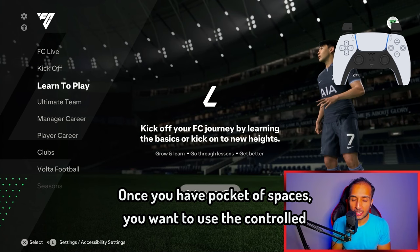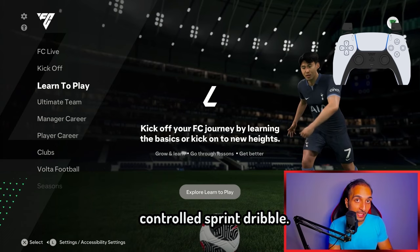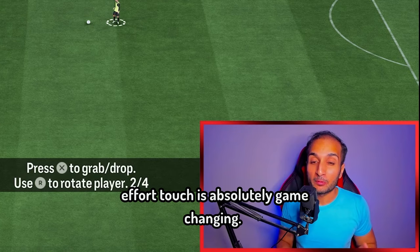With controlled sprint dribbling, it is all about setting up the opponent. Once you have a pocket of space, use the controlled sprint dribble. Set up the opponent using the caressing technique, get the pocket of space, then go with the controlled sprint dribble. Combining controlled sprint dribble with the effort touch is absolutely game changing. Use the caressing technique to set up the opponent, then use controlled sprint, and once he is baited in, use the effort touch dribble to quickly change directions. These are the only three tricks you need to master — once you do, there is no going back. You will destroy defenses and opponents.